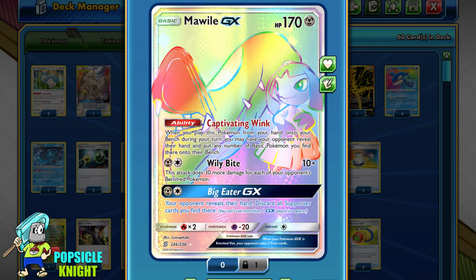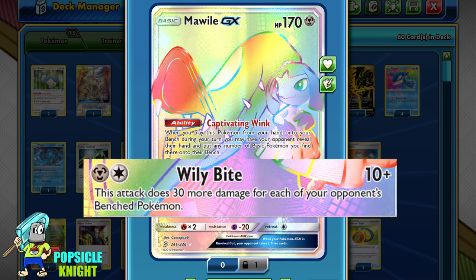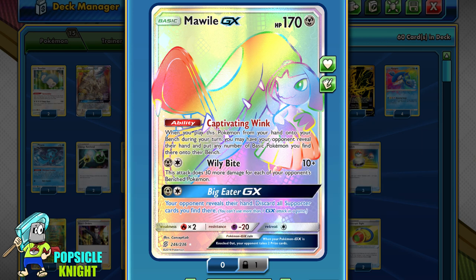I included one copy of Malamar GX with its Captivating Wink ability. When you play it from your hand to your bench, you can look at your opponent's hand and if there are any basic Pokemon, you can force them onto your opponent's bench. This is really good because even if your opponent's active can tank Kyogre's hits, getting weaker Pokemon onto the bench means easier knockouts. It also prevents your opponent from using Dedenne GX or Crobat V's abilities, which could significantly slow down their setup. Its Wily Bite attack for one Metal and one Colorless deals about 160 damage if your opponent has a full bench.